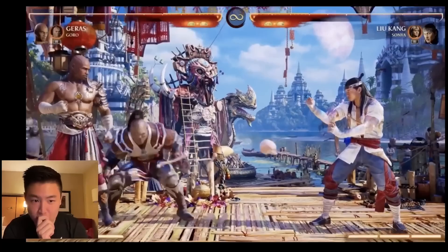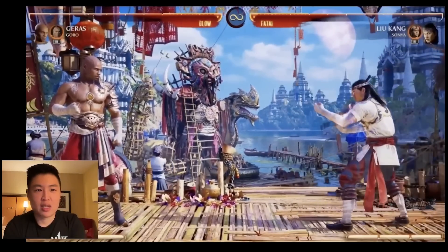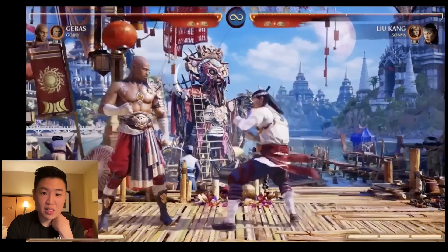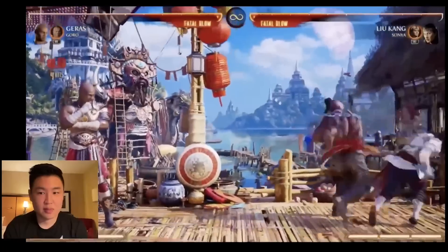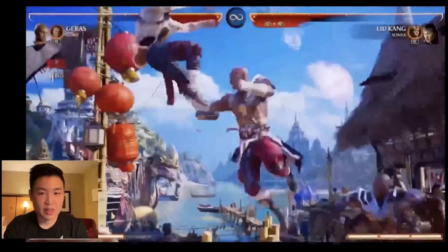He also has a stomp. Goro stomp — you can't have Goro without stomp. Stomp is different though: stomp takes your entire bar. So you can't just use him twice, you have to commit to it. And then finally he has a thing called the omelet toss, which is... no wait, that's punch walk. He has omelet toss where he will throw you up in the air.